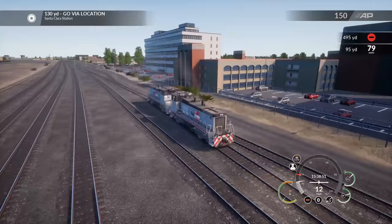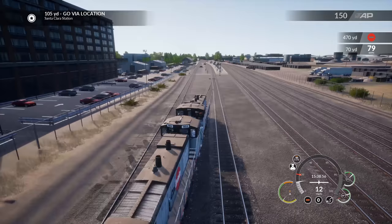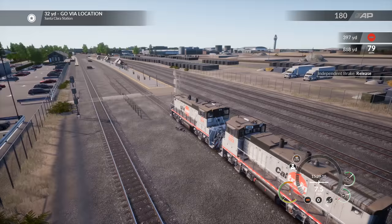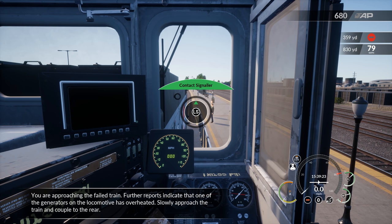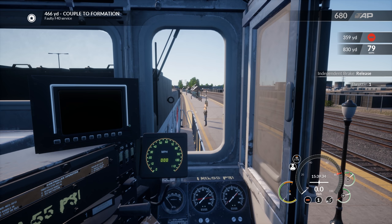Release the brakes — come in around 10 mph, that works. Outside view — have a look around. Can we see the train? There it is down there! 100 yards — go to via location on the actual station. A little more brake — it doesn't take much to stop these things. 32 yards to our stop. Stop — and we need to contact the signaler. Hold D-pad left, contact the signal. 'Proceed at restricted speed — you're approaching the failed train. One of the generators on the locomotive has overheated — slowly approach and couple to it.'